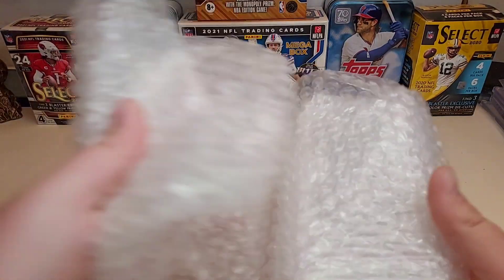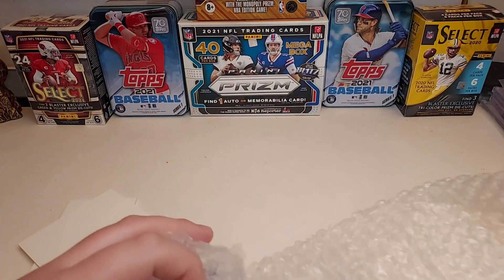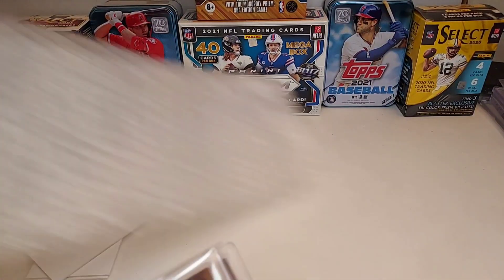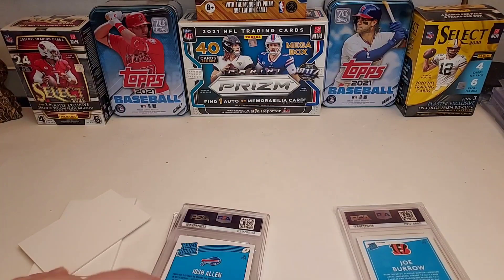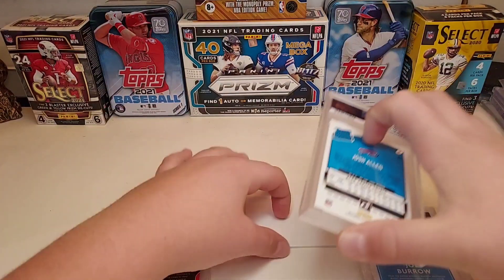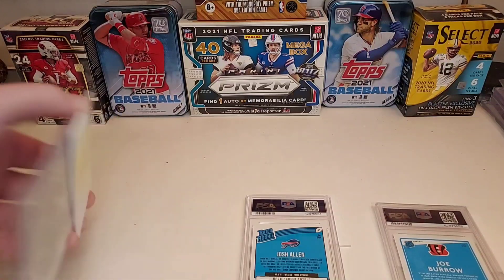We have our spacers ready. I'm not going to try to spoil the names — there's the back of the cards. Here we go: there's our Hollow, there's our Josh Allen, and there's our Joe Burrow. I'm going to lift them up, put them under, and reveal these bad boys. We'll go with the Burrow first.